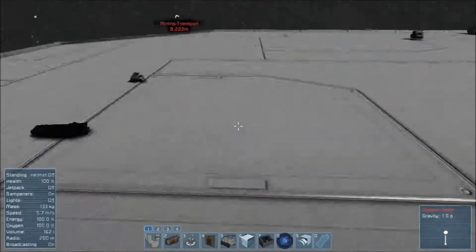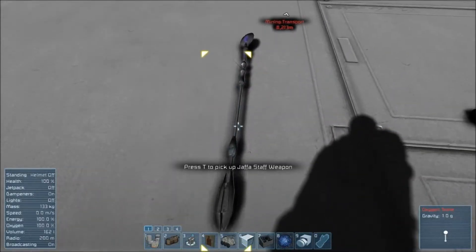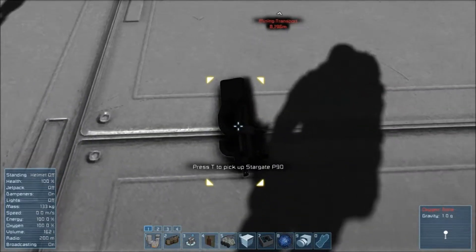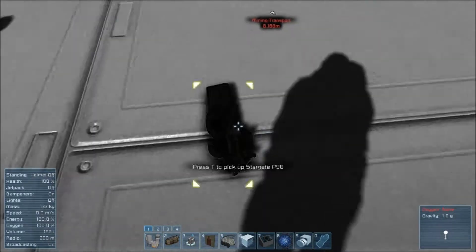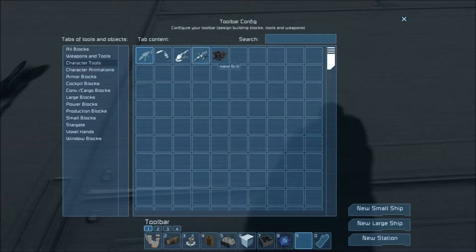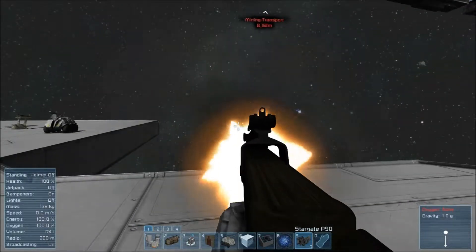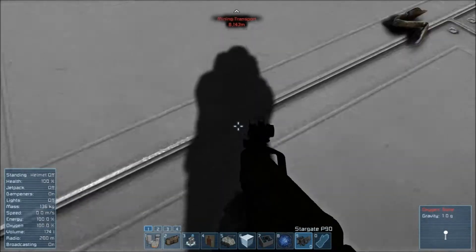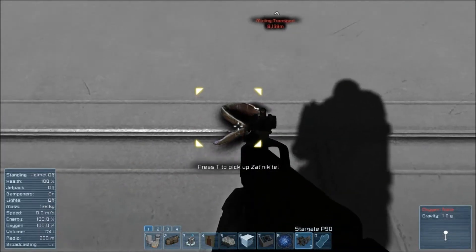Over here are the weapons that you can now make. The Jafar Staff weapon. The P90 is the latest addition in the update for the mod, which I do enjoy so much. Let's actually fire it quickly. As you can see it has a rapid firing rate. And here we have the Zed Nikatawa.